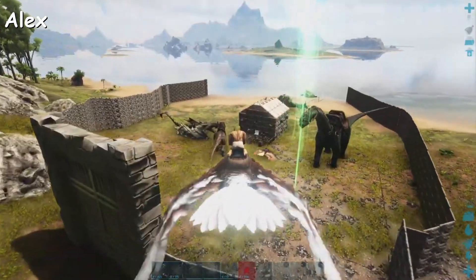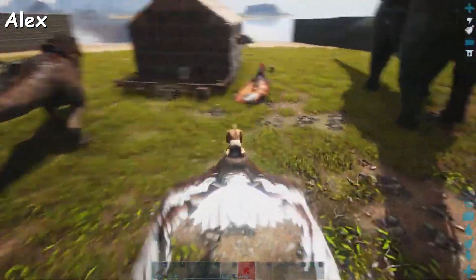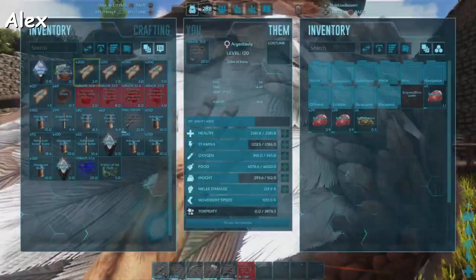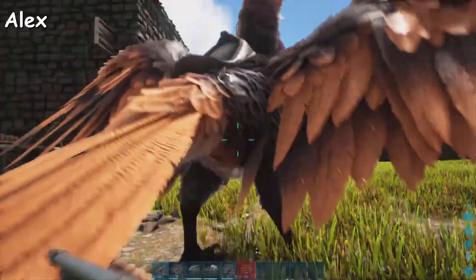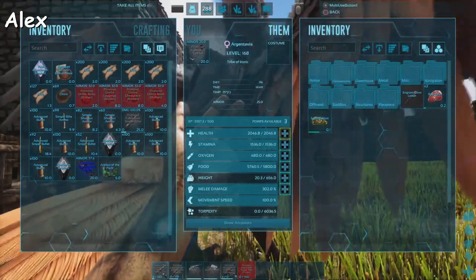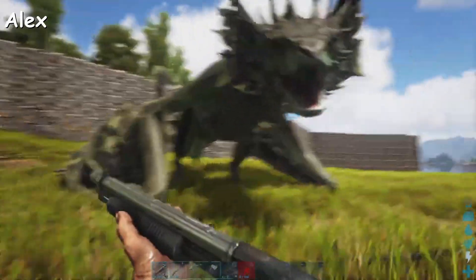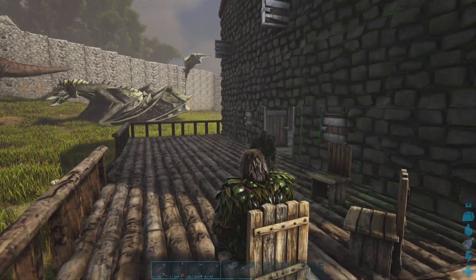I'm heading back to base. Who the heck named this dinosaur down there? What's it called — wing mwong? Maybe it's a preset, it could be. Well I actually don't have it on me. Is it you? No. Alright, carrying on.